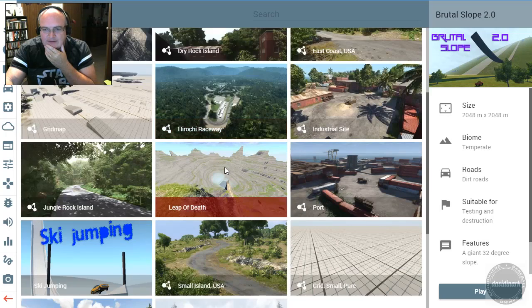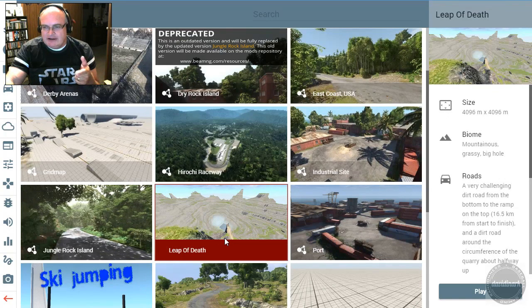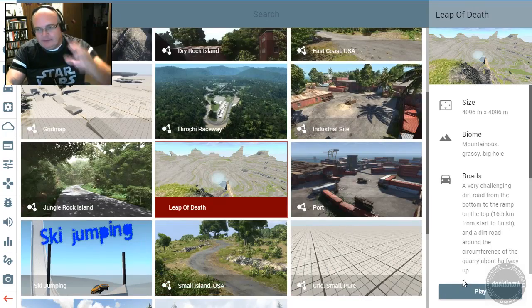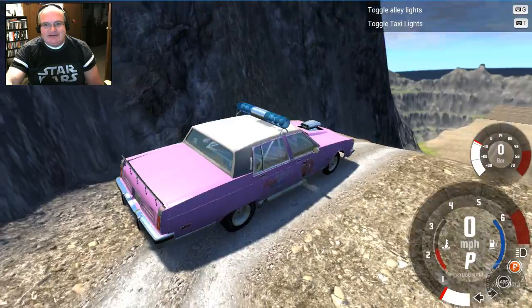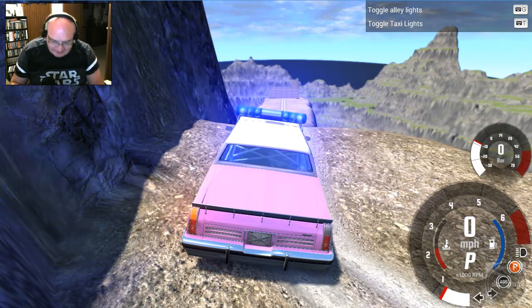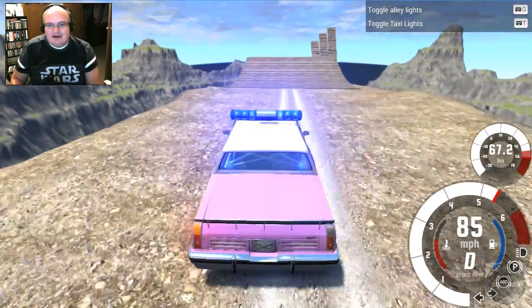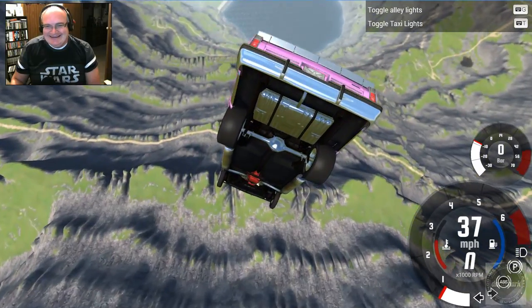I should do Leap of Death. Did somebody else already do Leap of Death? I try to do stuff that other people aren't doing. My understanding is there's a new version out, so I need to get that. Fine, we'll do Leap of Death. This is interstate pizza delivery — look at this. The blower on top, side pipes. This is just phenomenal. Pizza delivery with flashing lights — listen to this, man, this is like three engines in one. We're out of here! What a beautiful sight.